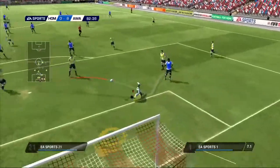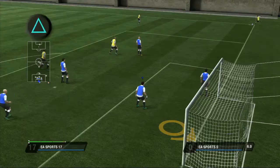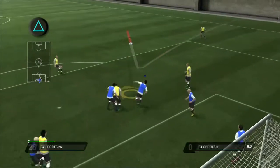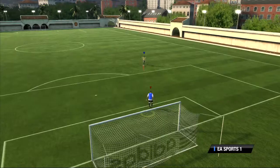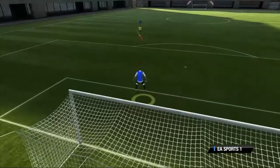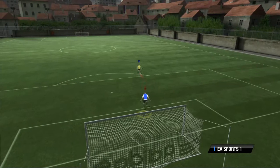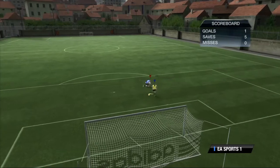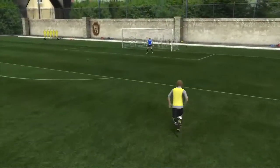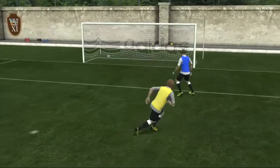Goalkeepers must face other difficult situations too. For in-air balls coming from crosses, press and hold the triangle button to charge the ball for a punch attempt. When the opponent is in the box facing you with the ball at his feet, rush out at him and dive at his feet by pressing the square button. Timing and positioning are really important here too — attempt these actions at the wrong place or moment and you'll likely miss the ball, leaving an open net.